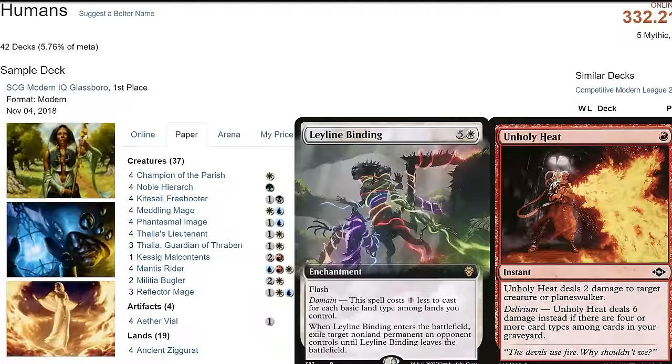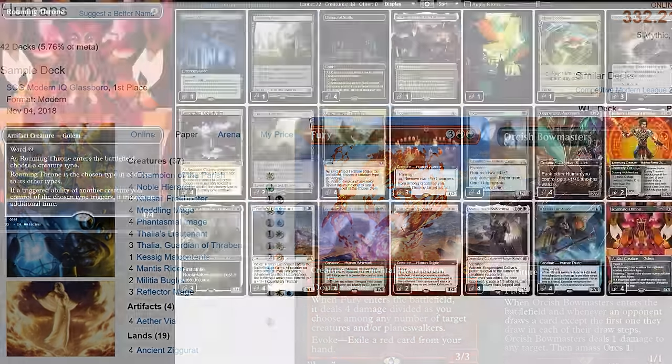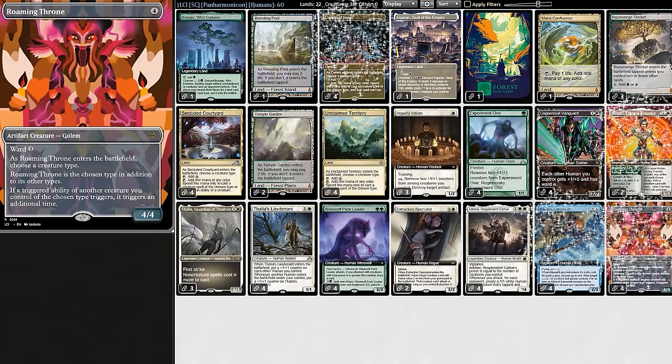But tragically, things changed. Removal got better and spanked creature synergy decks. But with the return of Duskmourn, we have a net load of new Humans — a whopping 14 new cards for the deck.